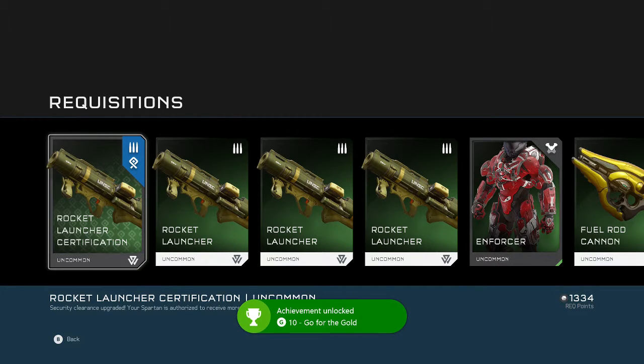And it's already open. Easy 10 gamerscore — Go for the Gold, open a gold rec pack.